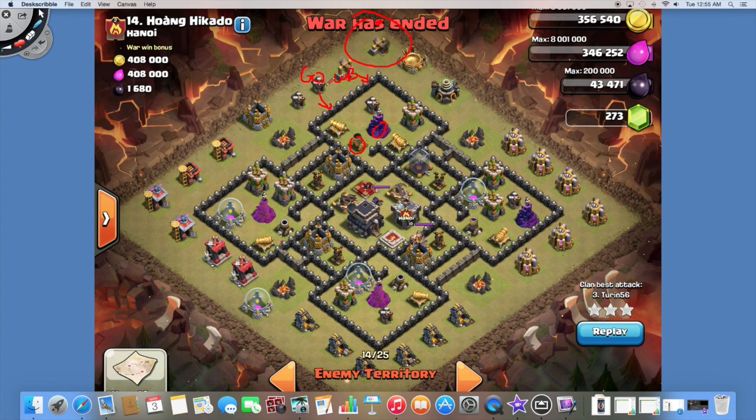While that's going on, I also have a couple wizards to create my funnel, taking out those buildings there. That creates a perfect funnel — they're going to go in through the wall breaker gap. Everybody proceeds in nicely, and while I do lose some DPS to those double giant bombs, it goes very smoothly. They come down and kill the AQ right around here. At that point it's hog time — I drop my hogs.